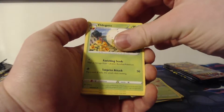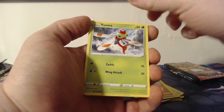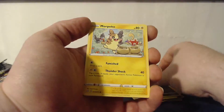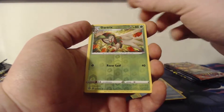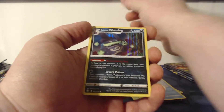Ball Guy, Dartrix, Eldegoss, Trapinch, Yanma, Koffing, Morgrem, Pekoe, Horsea — we have a reverse Dartrix and a foil Galarian Weezing.